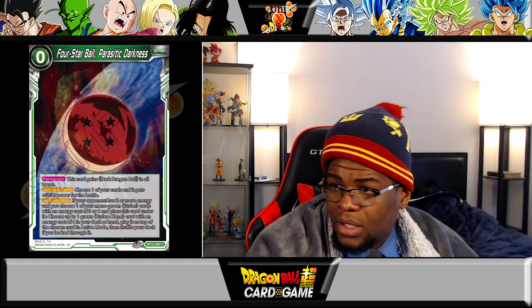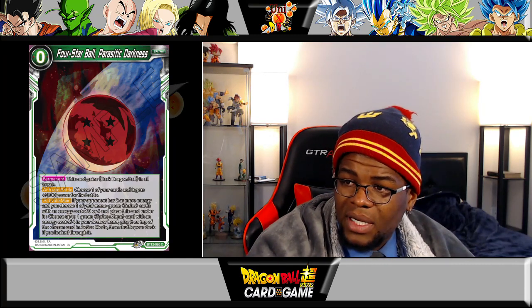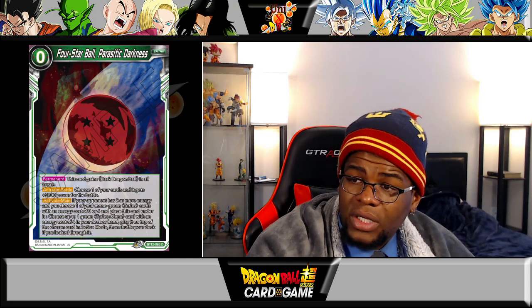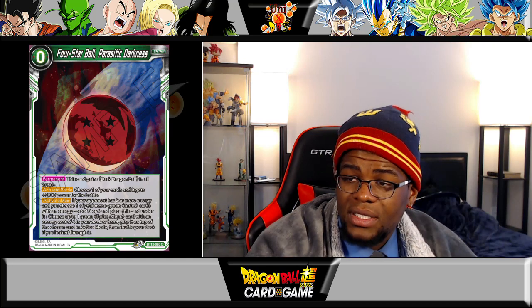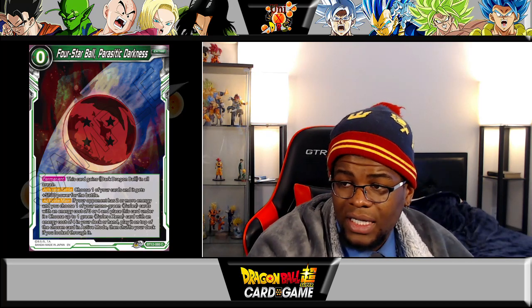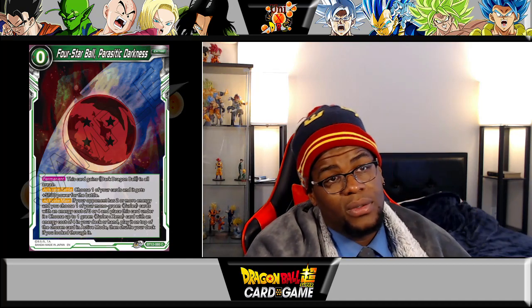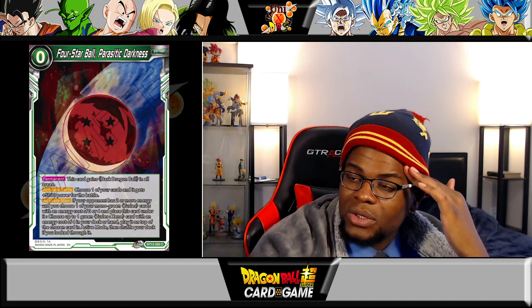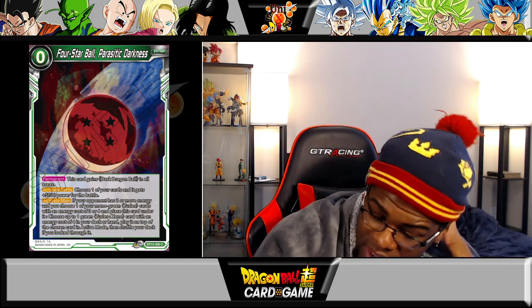Now we've got Four Star Ball Parasitic Darkness. This card gains Dark Dragon Ball in all areas. Choose one of your cards and it gets plus 5,000 power for battle. If your opponent has two or more energy, choose one of your mono green Turtless cards with an energy cost of three or four and place this card under it, then choose up to one green Turtless Xeno card with an energy cost of four from your deck or hand and play it on top of the chosen card in active mode, then shuffle your deck. So you're going to be able to use a three or four cost Turtless and just plop the Xeno Turtless on it.